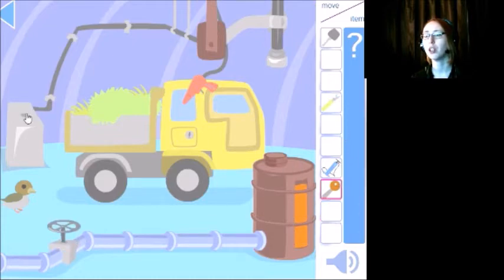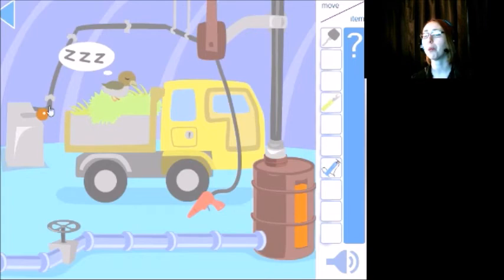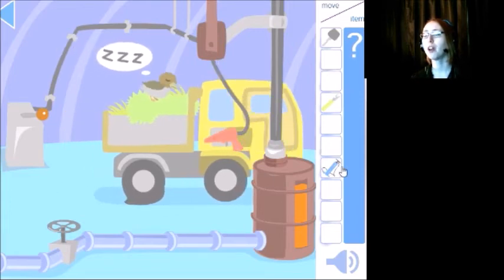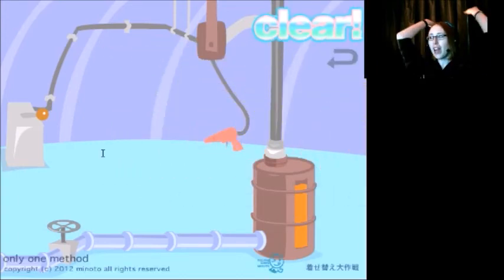Do we have a lever here? Nope. Alright. Some of it you have to do in just the right order. You probably could have done that to start out with, but whatever. I'm going to use the key on this thing. I'm going to put that in there. We got a flap — that's okay, we're going to fix it. Boop! Yay! All done.